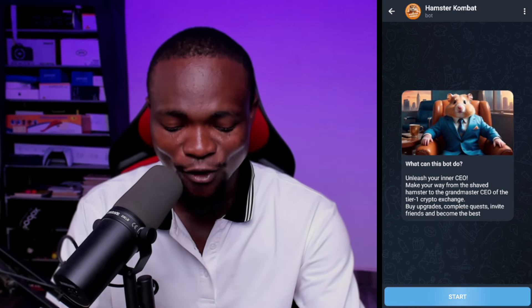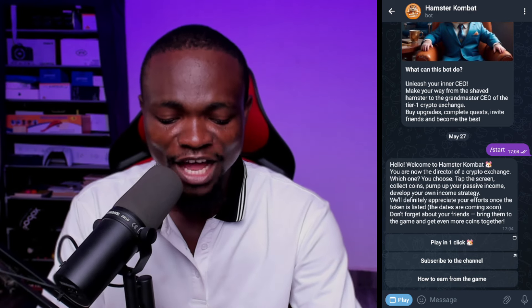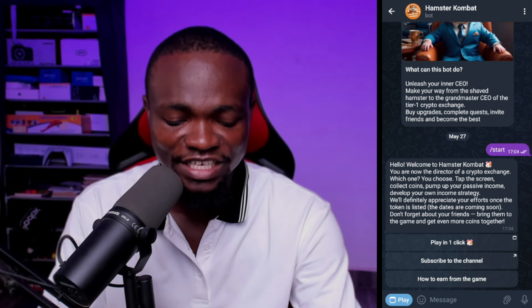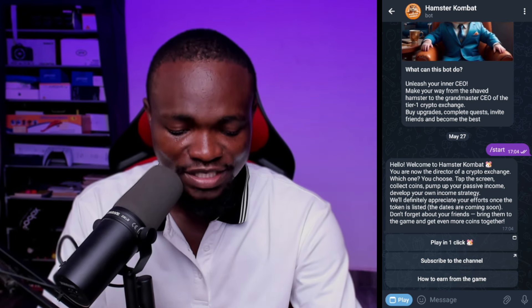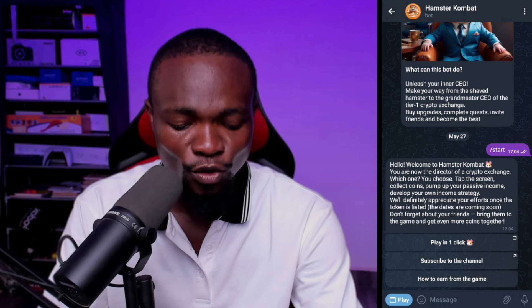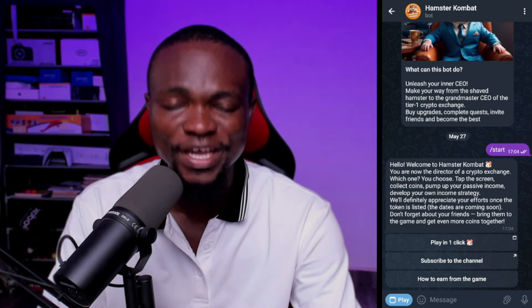The next thing you are going to do is click on Start. I've clicked on Start and it says 'Hello, welcome to Hamster Combat. You are now the director of the crypto exchange.' Tap on the screen, collect coin, pump up your passive income, develop your own income strategy. We will definitely appreciate your efforts once the token is listed.